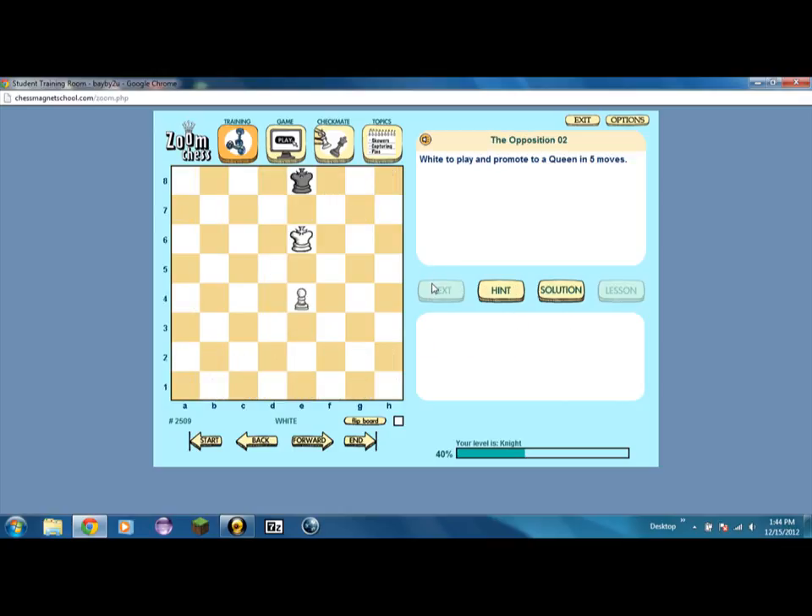White to play and promote to a queen in 5 moves. 1... 2... 3... I think I've lost, actually. There's no way I can do it. Alright, so: 1, 2, 3, 4, 5. He can't attack the pawn while it is around him. So if he moves that way, you move like that and you just create this little structure — I don't even know what you'd call it.